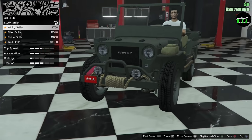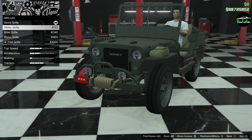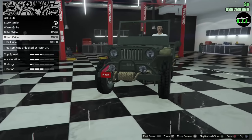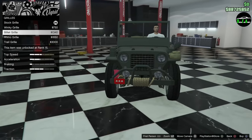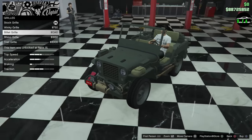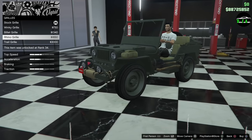Grill — so you have the winky grill, fillet, rhino. Oh yeah, that looks a little bit more like the real one — the rhino grill. And then the trail grill. Even though this one's a little bigger, you lose that little canister up front. We'll go with the rhino grill.